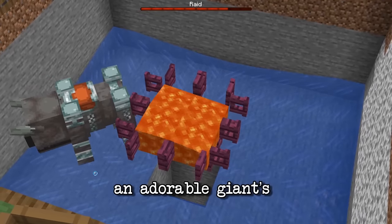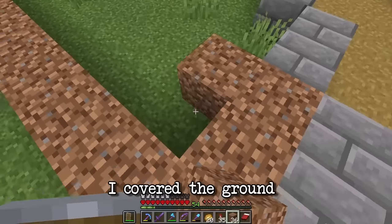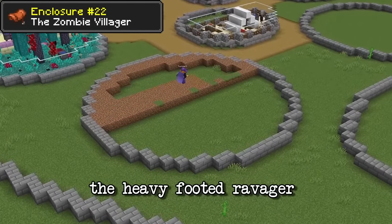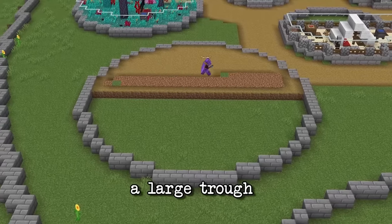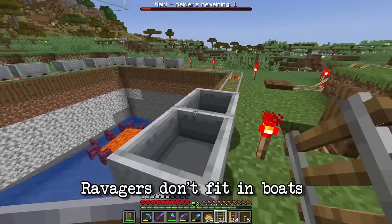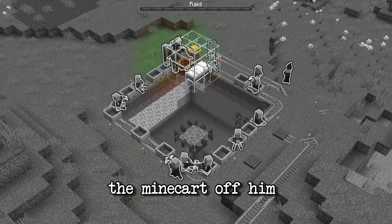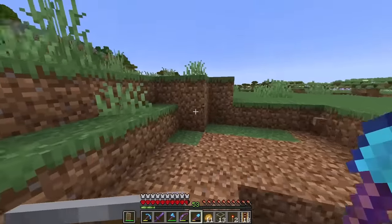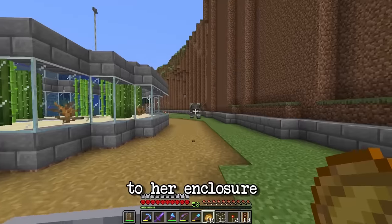Now let's do the lovely Ravager enclosure. I covered the ground with path blocks so it looked like the heavy-footed Ravager had flattened out the grass beneath him, and I gave him a large trough full of hay and a cauldron with water. Ravagers don't fit in boats so I caught him in a moving minecart. I couldn't get the minecart off him so I placed some activator rails underneath and that did the trick. I named the Ravager Gertrude and she followed me all the way back to her enclosure.